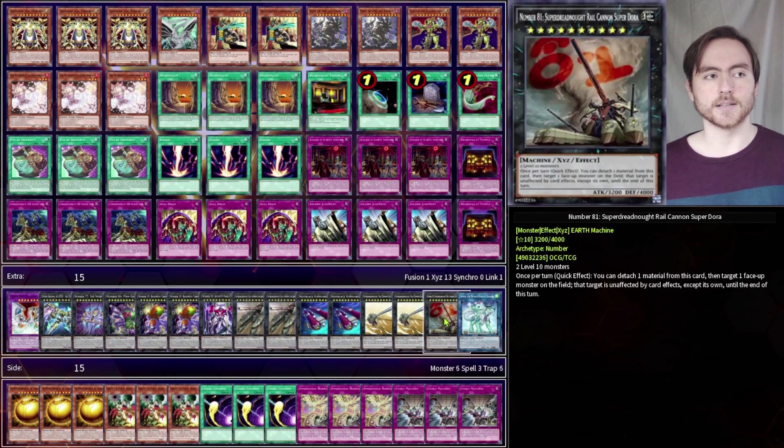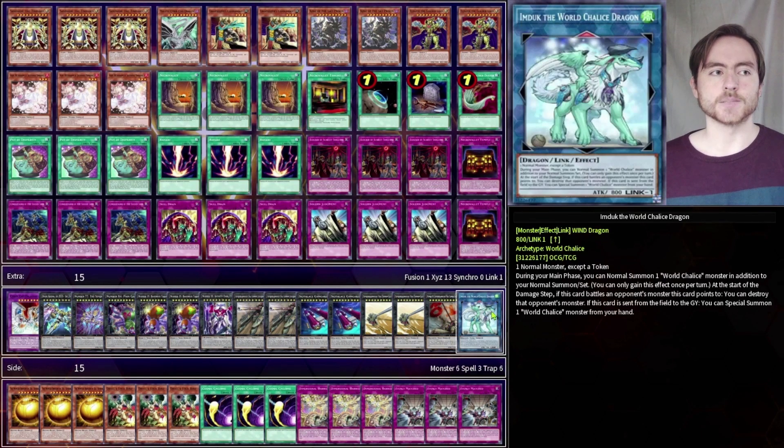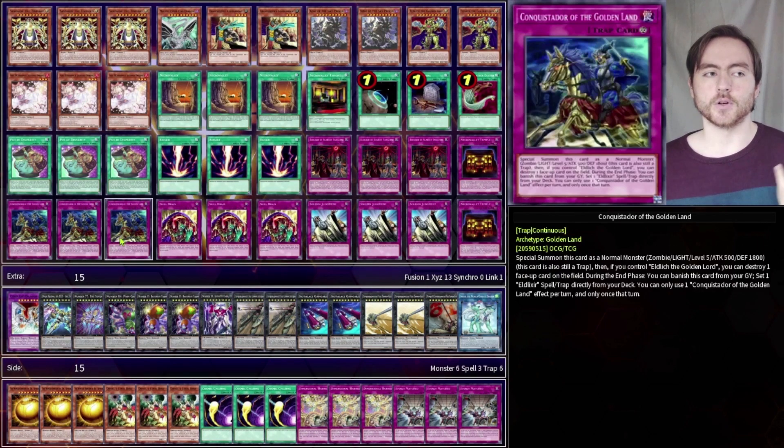And finally we've got a Super Dora, which can just make itself unaffected by card effects, as well as a World Chalice Dragon. This can just link off your Conquistador, because sometimes you really want it in the graveyard, and because it's not a level 10 monster, you would really struggle to get it off the field otherwise.